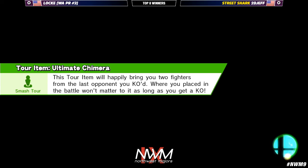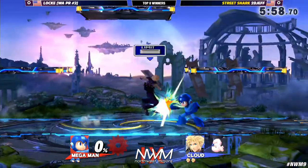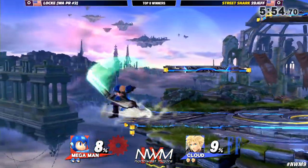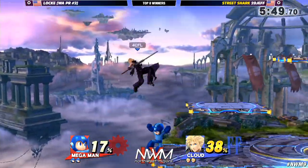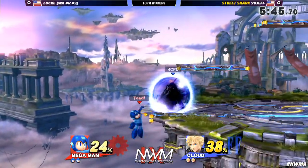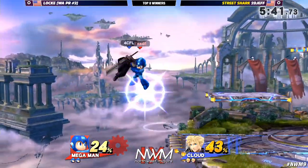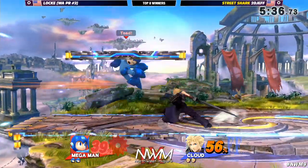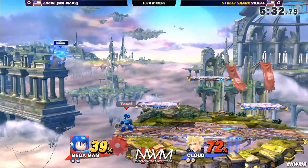We're going game one — Locke versus Street Shark 2D Jeff. We're actually getting Cloud. Locke does know this character's matchup as well. Battlefield for game one, and we're already getting checks — unsafe on him! He was well aware that it was too low a percent to actually get enough hitstun. Rolling into the ledge over and over again. But he still saved his jump, so 2D Jeff is good for now.